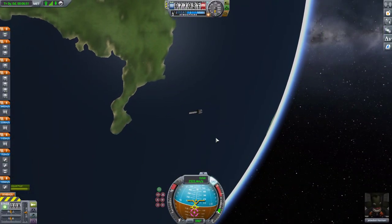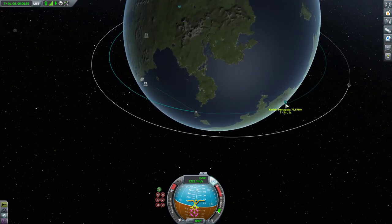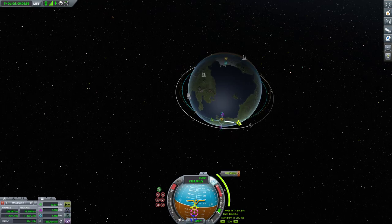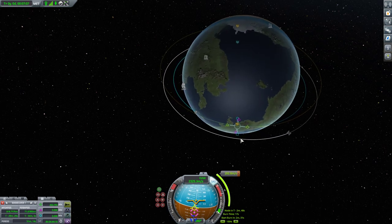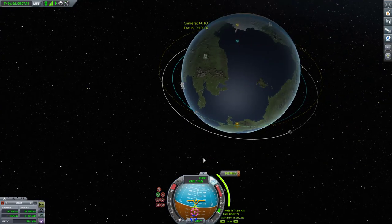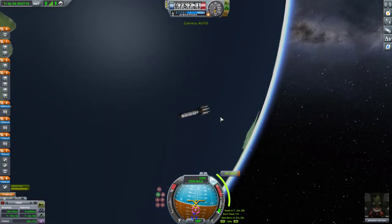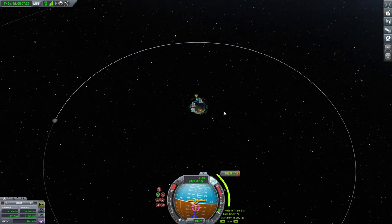Last I left off, we were sitting in orbit of Kerbin and trying to make our way to Duna. Now there's one thing I failed to mention — I decided to go to Duna before I checked transfer windows. If you are a veteran player of Kerbal Space Program, you probably already know where I'm going with this. There is a time to get to Duna, a transfer window, and I am totally out of phase for said transfer window.